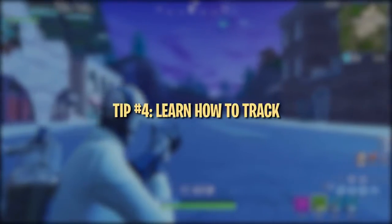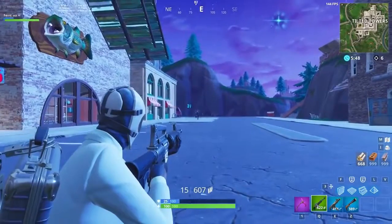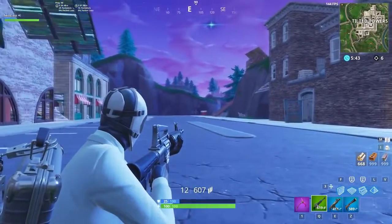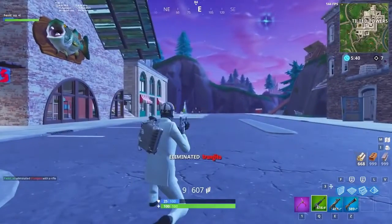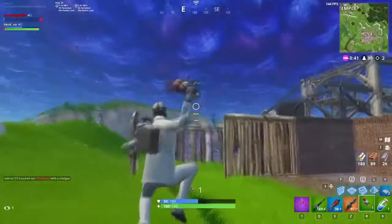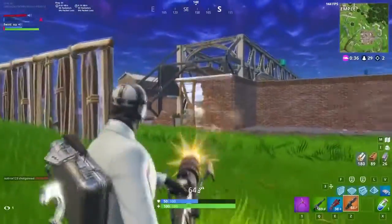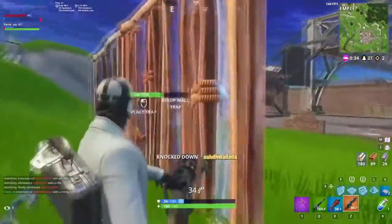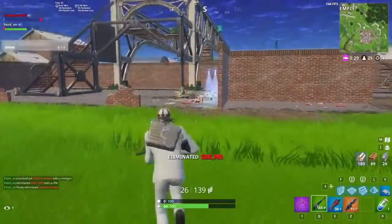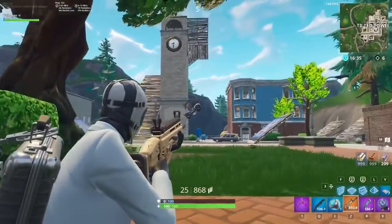Tracking is an aiming technique that refers to keeping your crosshairs on a moving target. It's a huge part of aiming with weapons like ARs and SMGs. Being able to accurately track enemies with your crosshairs will drastically increase the amount of shots you hit. When tracking an opponent, really focus on trying to keep your crosshair centered on the enemy at all times. It's easy to get distracted while fighting, so try to maintain as much focus as possible on crosshair placement. On PC, lowering your sensitivity can help a ton with successfully tracking moving opponents. A cool way to practice this is in playground mode with some bouncers and an ATK.